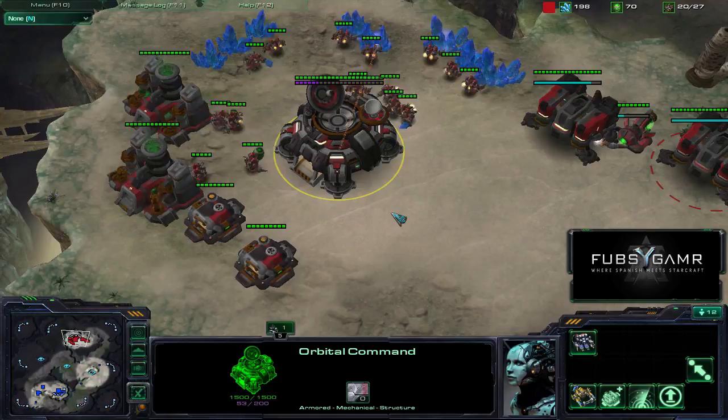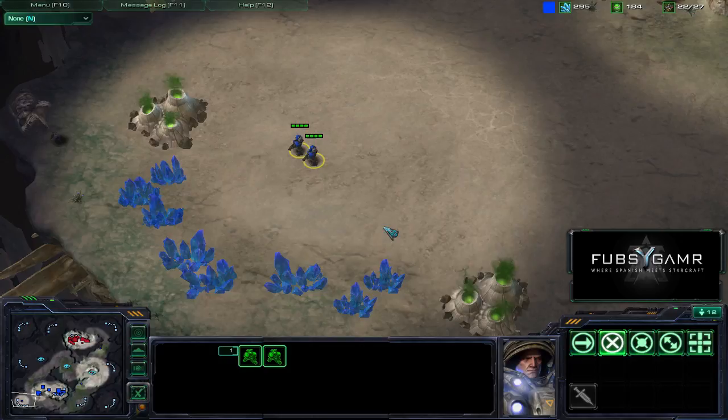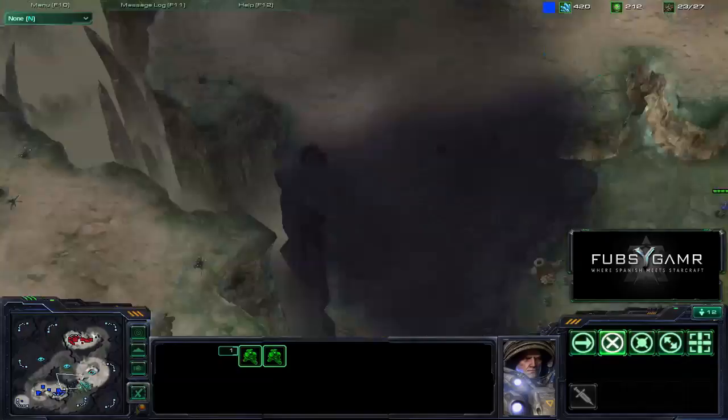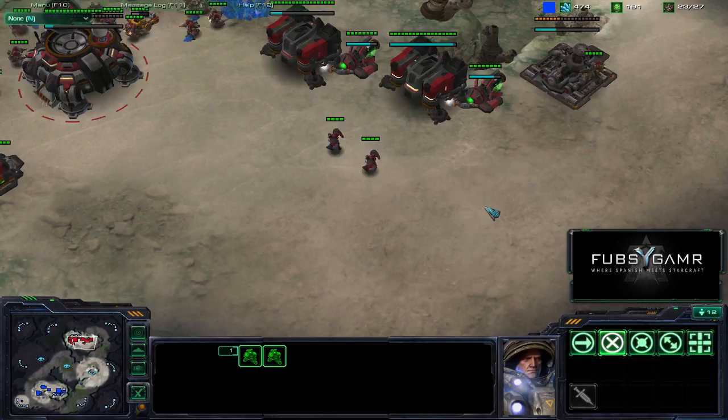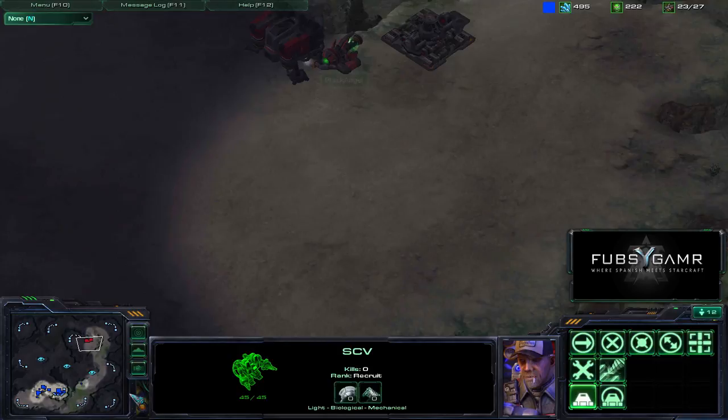Looks like we finally have an SCV from his opponent. By the way, his opponent's name is Jasinski — what a name. Terran versus Terran. Jasinski is sitting here just chilling at his natural. On this map there's like two naturals. The SCV comes in — looks like he spots the Reapers. He didn't really see much when he ran in there. He saw this building and one building with the tech lab, and then he saw the Reapers. Looks like Black Angel's got three Reapers.